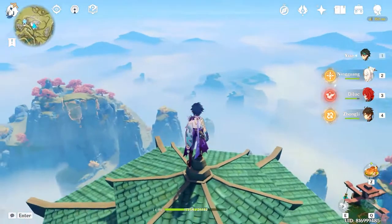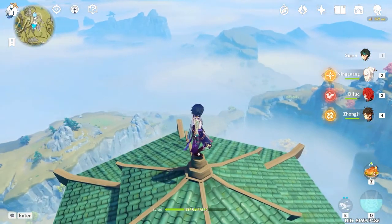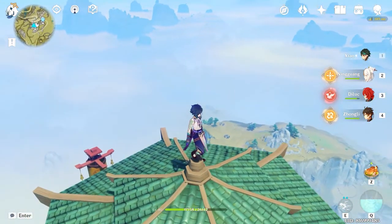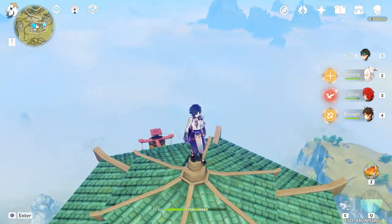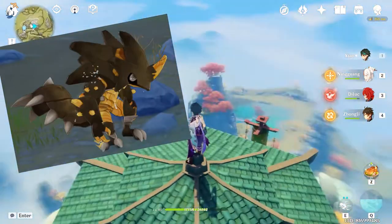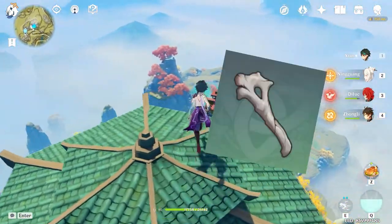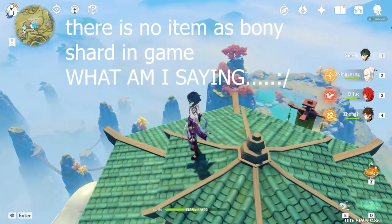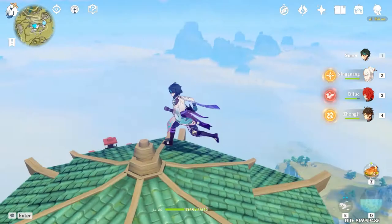Hey everyone, welcome back to another Genshin Impact video. Today I'm going to tell you about 10 locations where you can find GeoWasharp and GeoWasharp Hatchlings — those guys that drop fragile bones, bony shards, and more. Without any delay, let's start.